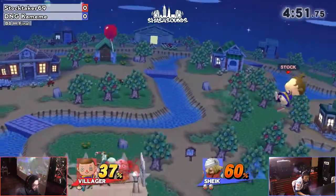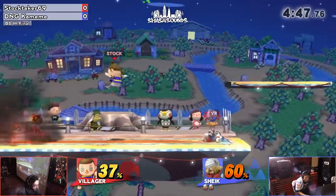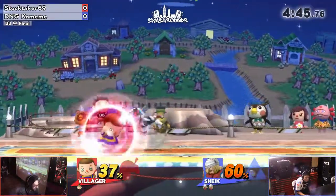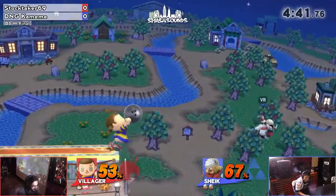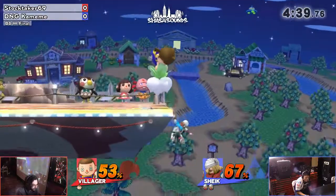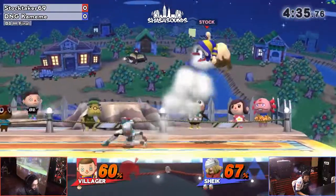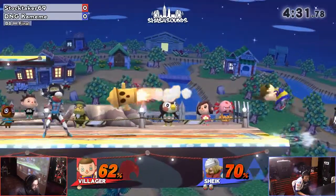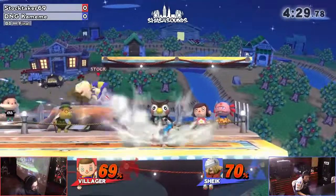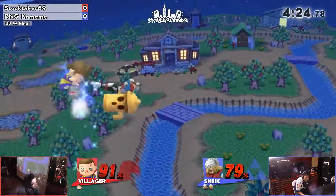Stocktaker hasn't been suffering that much in disadvantage, but you see that these combos are consistent and strong from Kamehamei. One little mistake can lead to so much damage, and when you're down a stock already... He's just getting his damage, maximizing, and getting right back out, making Villager have to work to get back into neutral. Because that's probably the part of the matchup where Villager struggles the most — the edge guarding is kind of tough.